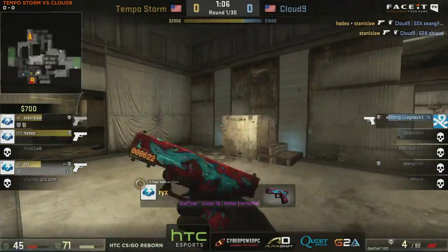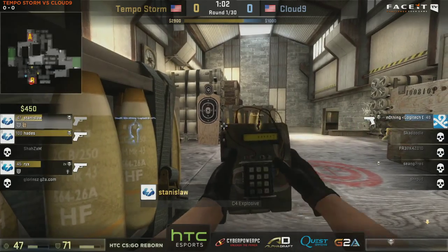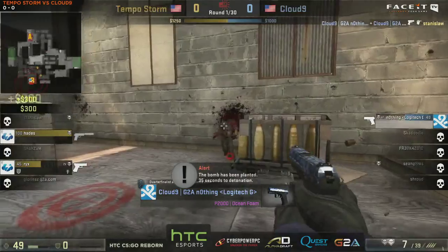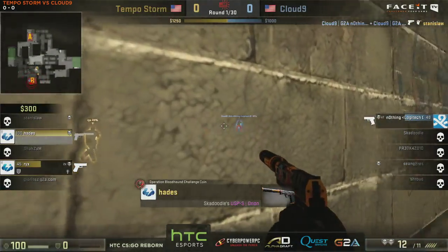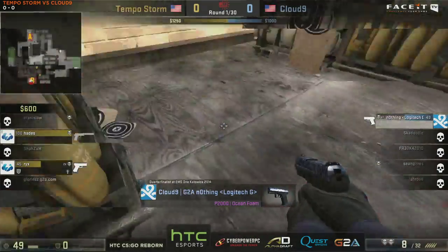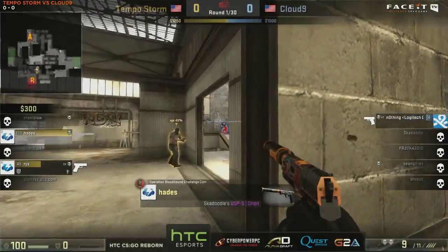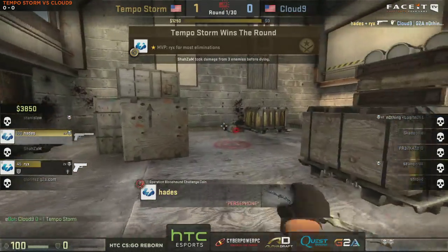Nice headshot there by Stanislaw. Down to nothing versus three. See if he can find himself some headshots. Bomb is down now. We have nothing moved around by headshot, looking for the shots. Going to pick off Stanislaw with a nice shot to the face. He's alone now, going for the fake defuse, trying to bait somebody out. They're both going to peek here, and it's going to be easy — there was no stopping them.